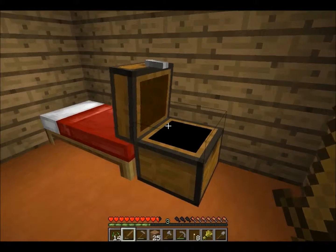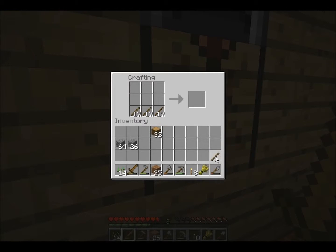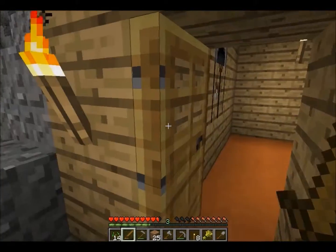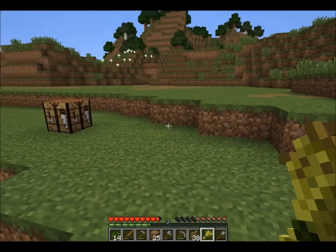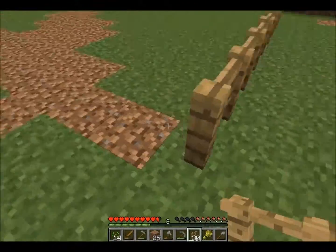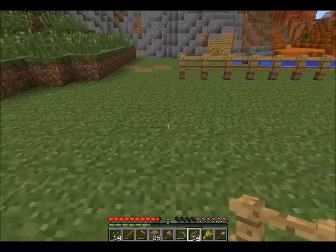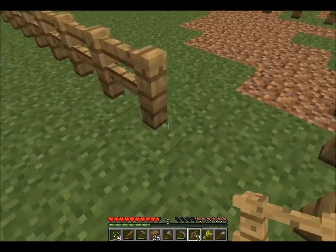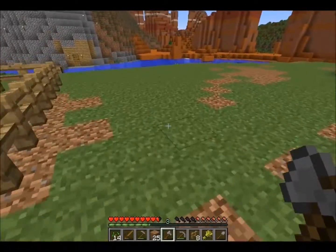We don't have any wool, so I'll just have to make it out of fences. Let's make the cow farm — I gotta stop running or I'm gonna die. I didn't make a fence gate though. I'll make the cow farm this big for now — that's definitely big enough. We'll just bring this down here and have that part for cows. I left a crafting table out here for a reason.